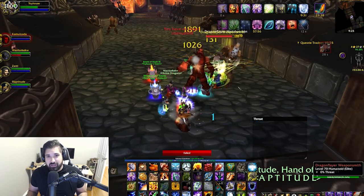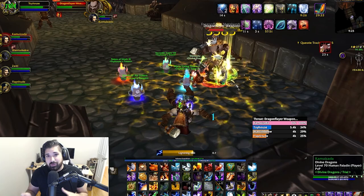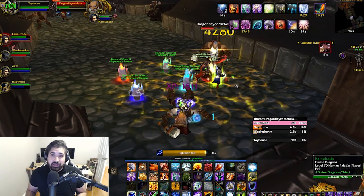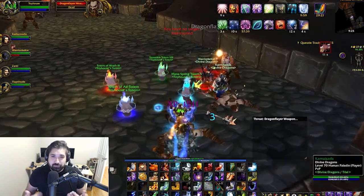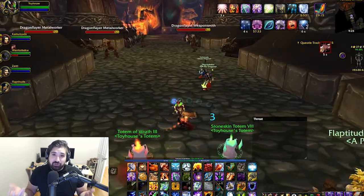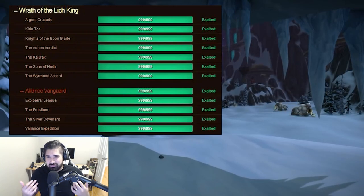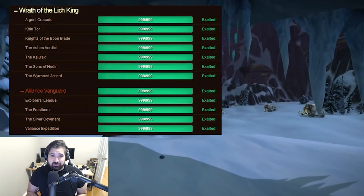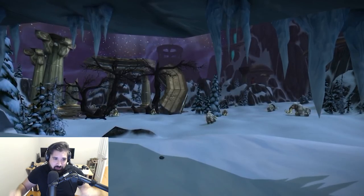Another really important thing about running heroics is that you need to be wearing a tabard, because tabards give you reputation with whatever faction tabard you're wearing. For example, if you're wearing the Wyrmrest Accord tabard while doing a heroic dungeon, you'll get Wyrmrest Accord reputation. It's always a good idea to be wearing a tabard and building that reputation. This is another reason why Humans are really good in Wrath of the Lich King — they have Diplomacy, which gives 10% increased reputation gains from all sources, plus Every Man for Himself. Humans are great for both PvP and PvE.